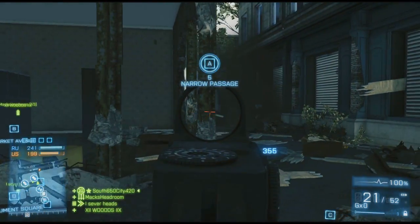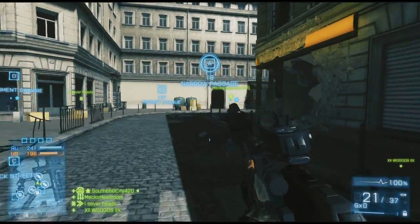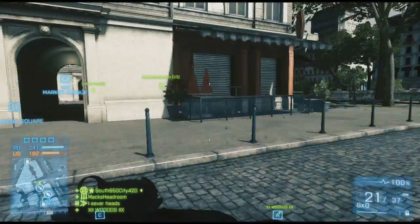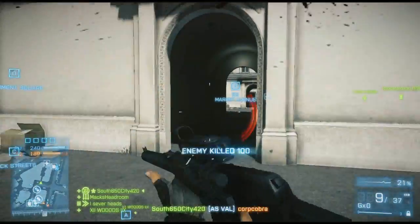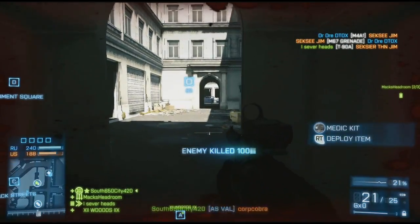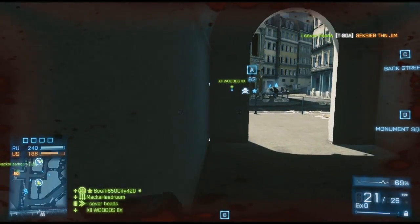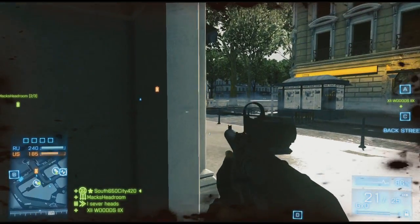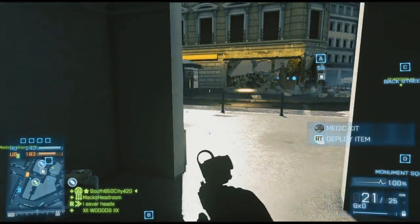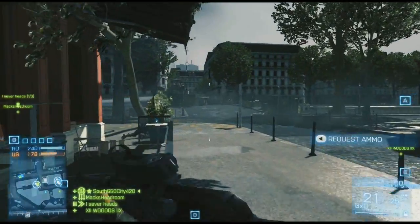There's a guy who does all the weapon stats and he put out a temporary stats chart for this game — I'll put a link if I find it. It shows all the gun damages and there are quite a few balancing issues. Pretty much every assault rifle is the exact same thing, just with different rates of fire. It's kind of going down the road that Black Ops went down, which is the dumbest thing they could do.